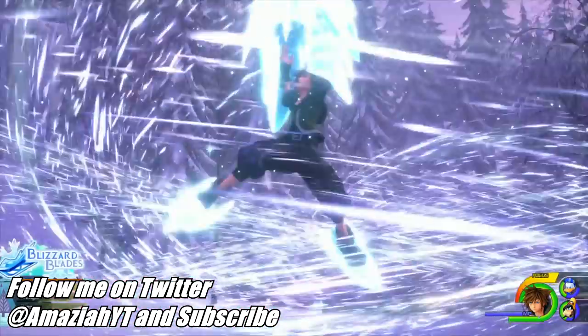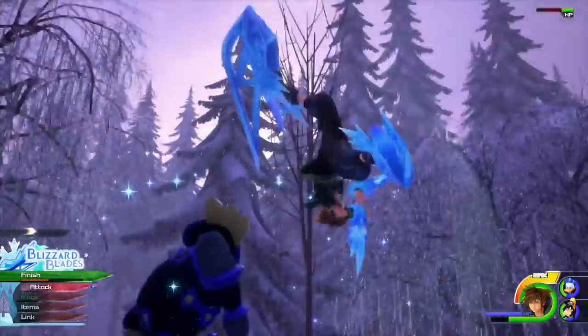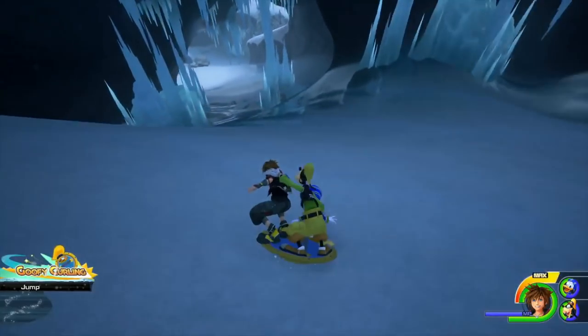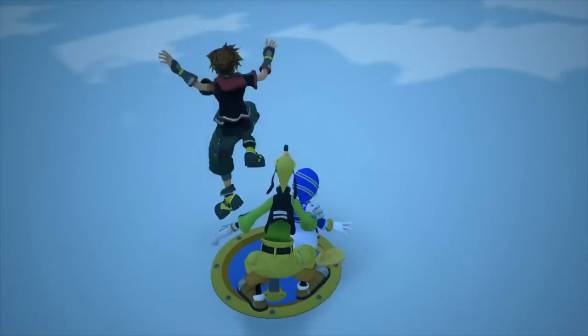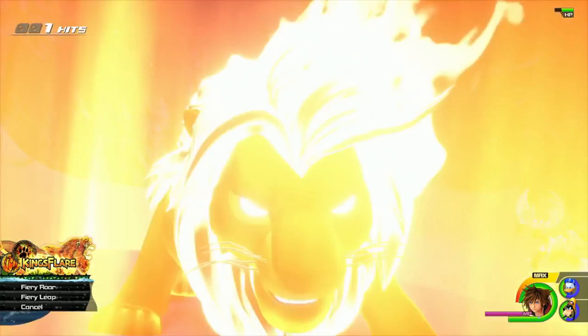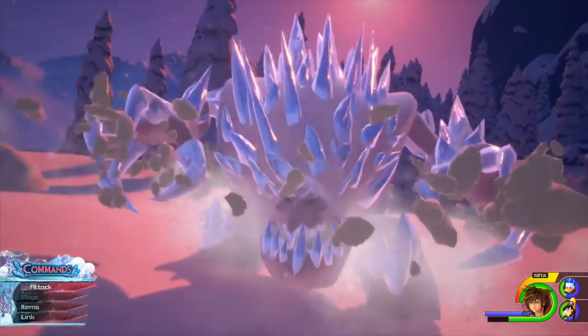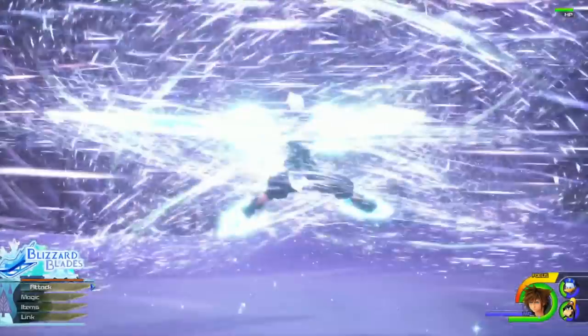What is going on Kingdom Hearts fans, it's your boy Amazia here and today we're going to be talking about something special that I found within the gameplay of the Frozen trailer. If you're paying close attention, you'll realize Sora apparently has a new drive form. This new drive form is green in coloration, and when he's using it, something special is going on that we haven't seen yet.